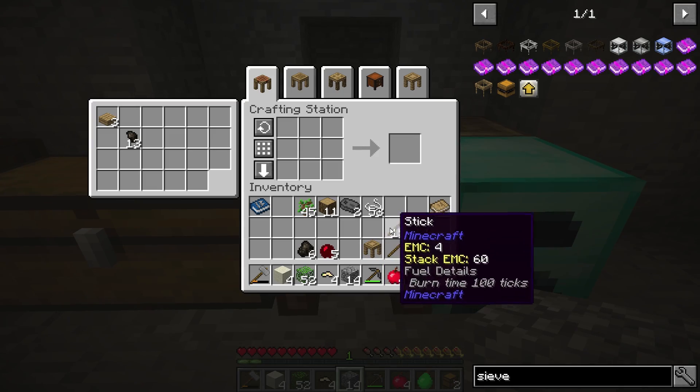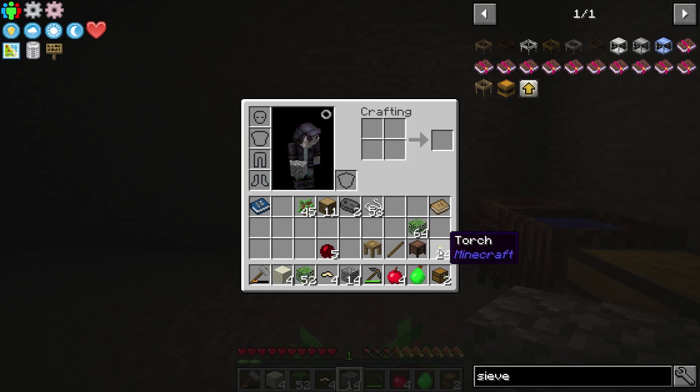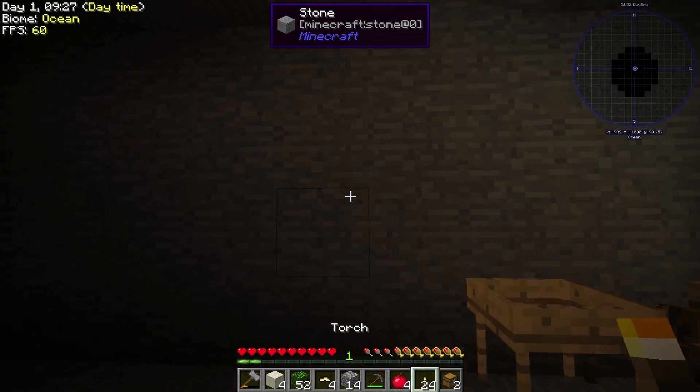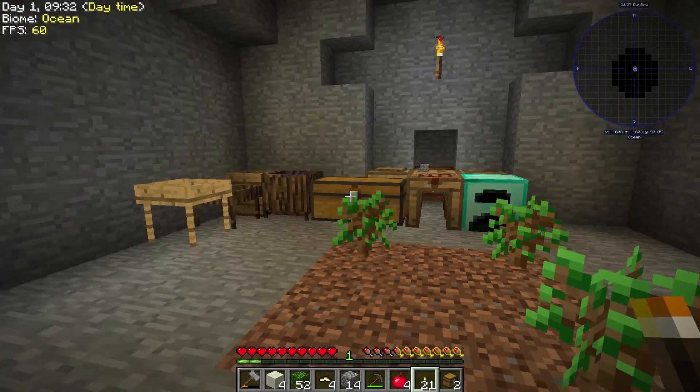We should be able to make torches actually — let's go ahead and make those real quick, just so we have a little more light around here. We're not living in complete darkness now. There we go, we have light.